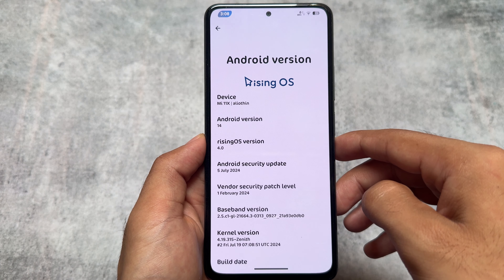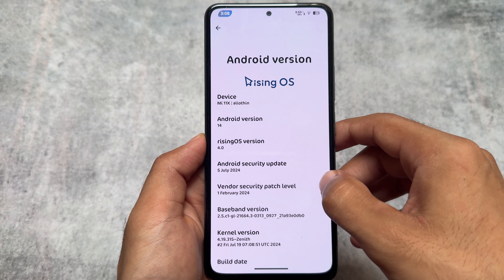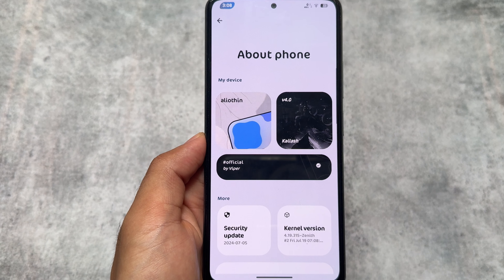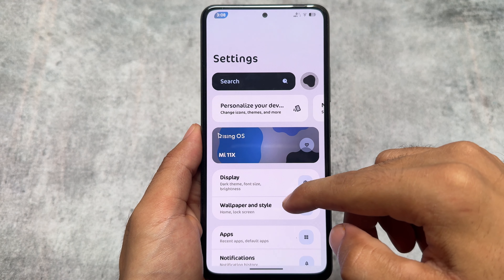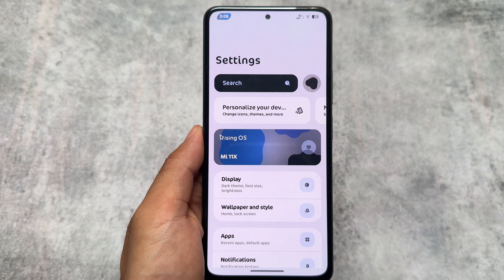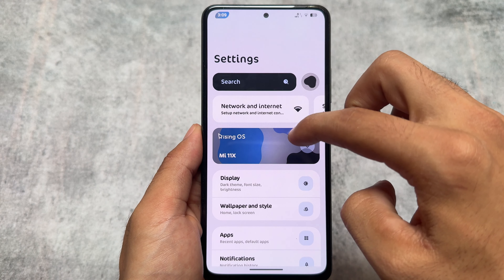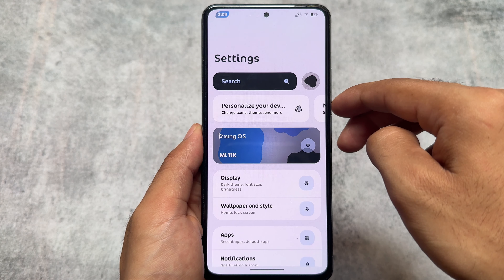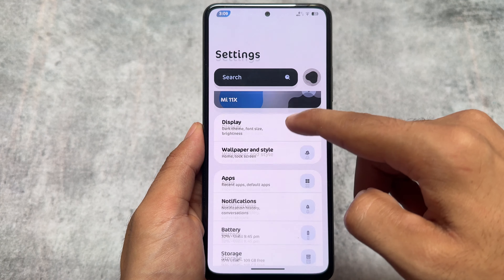This update is based on the July security patch, which was expected, and it's based on the latest Android version, Android 14. The About Phone UI has a little bit of a change, not a big change, but you will see some differences in the Settings UI. In the Settings UI, you can directly notice that display, wallpaper, and style options are available, while network and internet are available as tiles at the top.